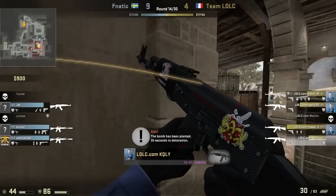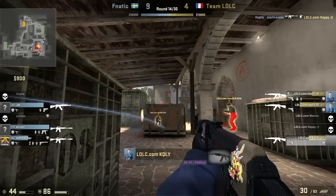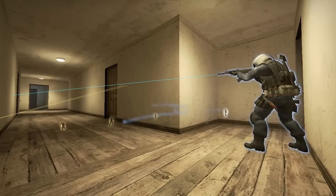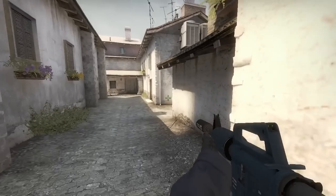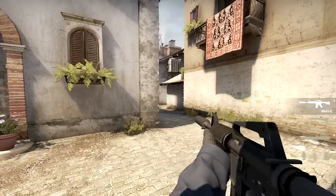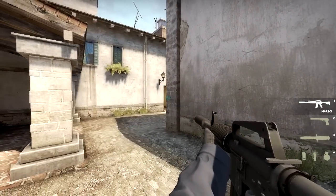Now I would like to tell you why I believe this strategy is good, despite the fact that A site was defended by three CTs only. First of all, nowadays we rarely see any rushes at all, so CTs could not have expected such a move from terrorists. Secondly, it allows you to quickly take control over the apartments and the top middle. Now let us assume there are three CTs on the A site: one would hold the arch, another one would be placed in the big pit, and the remaining one would be somewhere around the quad.